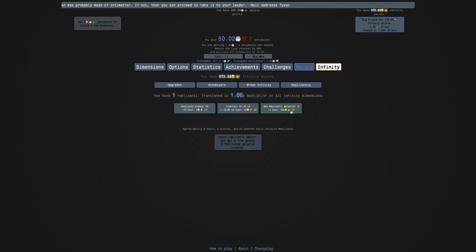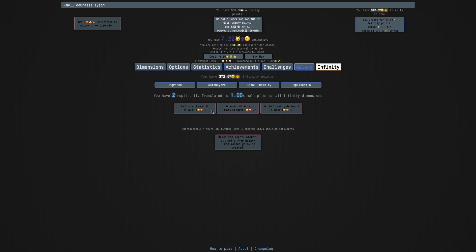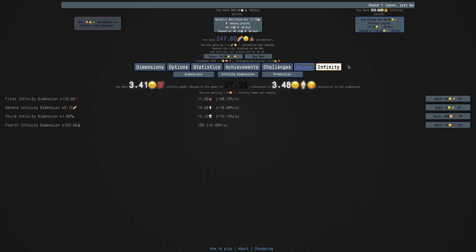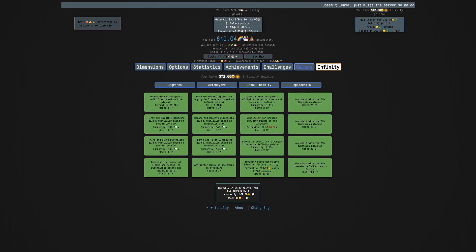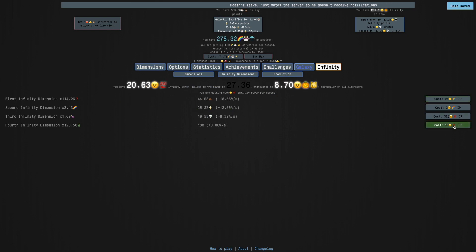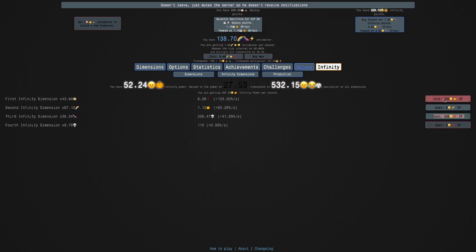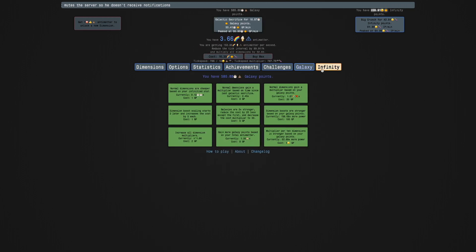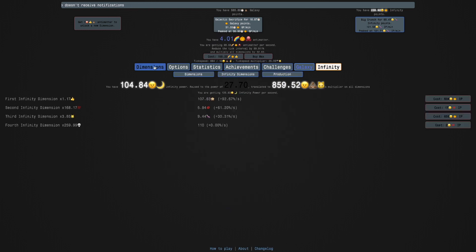This allows me to get max-replicated galaxies to 1. You're going to see how that works. I can also get this, so it's only going to take 4 hours to get to infinite replicanti. It's pretty nice. You can also get a bunch of these doublers as well. And then of course all of the infinity dimension stuff. So that's all I can do here.